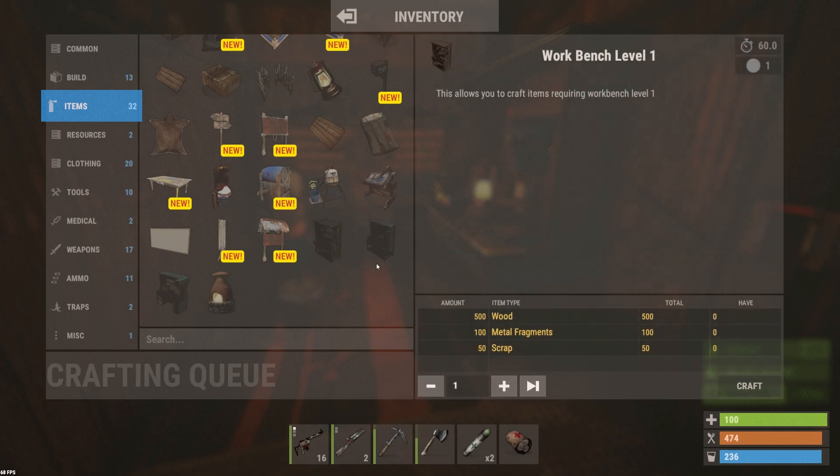Once you put your first workbench down, to make level 2 and level 3 you will need the original first one. For level 2 you'll need the level 1 workbench, and for level 3 you'll require a level 2 workbench. So you can't skip the queue unless you find a level 2 somewhere on the map — then you can craft a level 3 without having built a level 1 first.